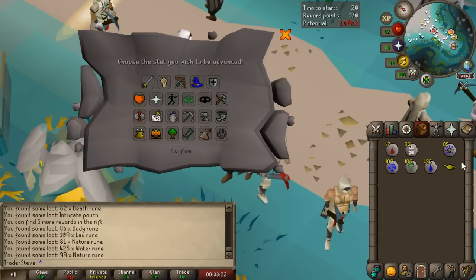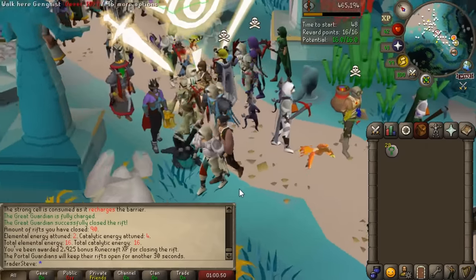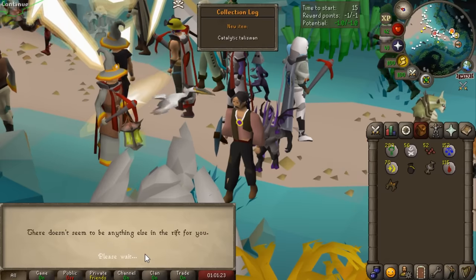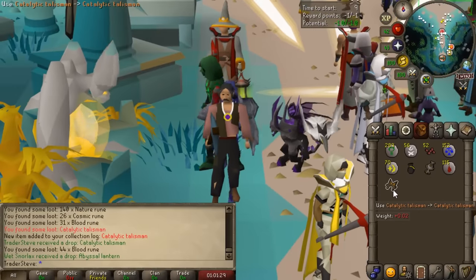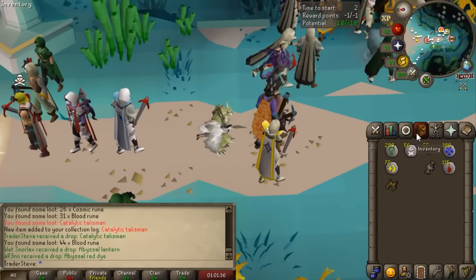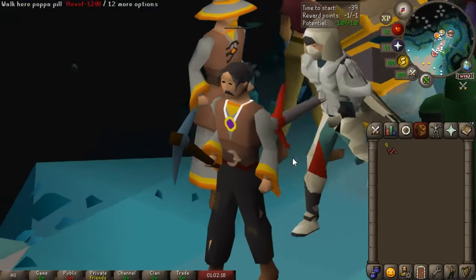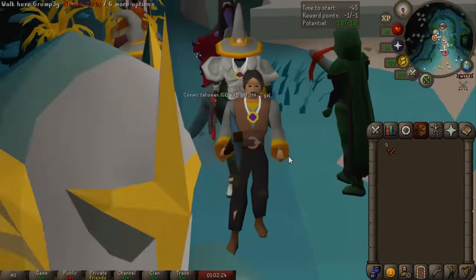I forgot you can actually get these - we got an antique lamp, which we're going to put into runecrafting. That is our 90th rift closed and we have another 16 rewards to claim. The catalytic talisman dropped - that's a collection log item, but it's worthless unfortunately. That said, we did get 52 abyssal pearls, which is just enough to buy the next piece of the runecrafting outfit. We're going to opt for the robe top as the most noticeable piece, and there we go - two out of four pieces complete.